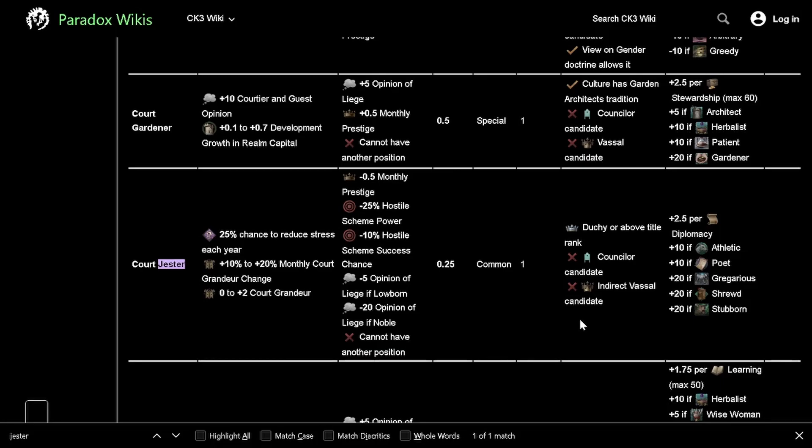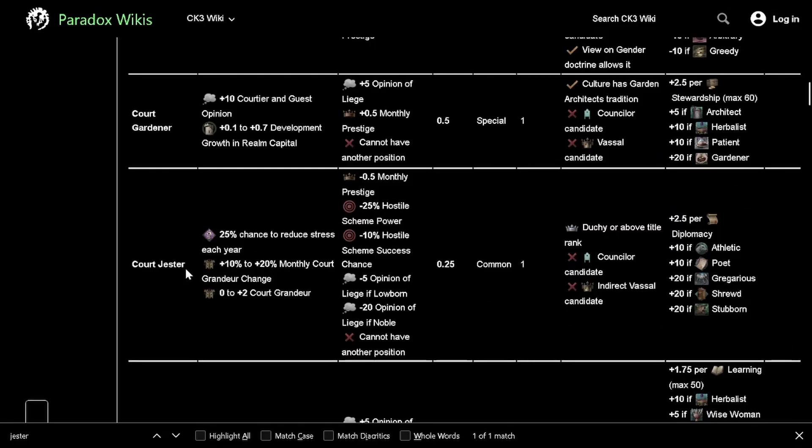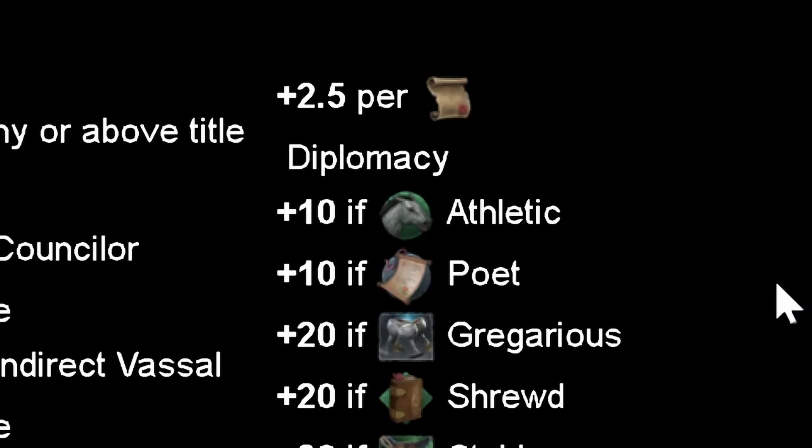Now we are going to see how to fill the court jester position. It's very important, especially if your king suffers from stress, because the court jester triggers events that lower the king's stress.